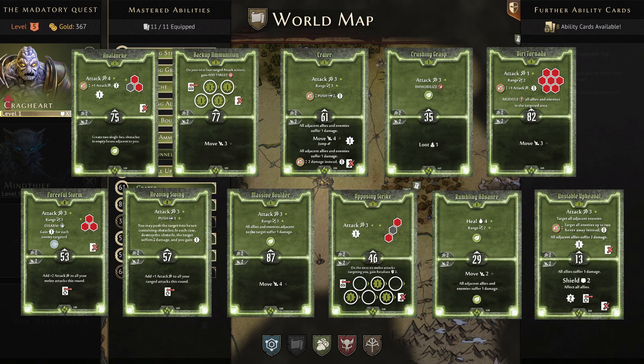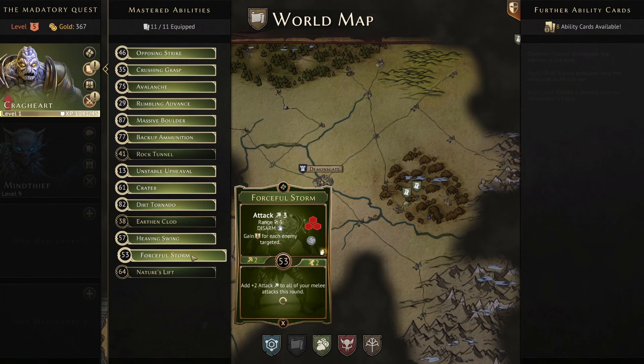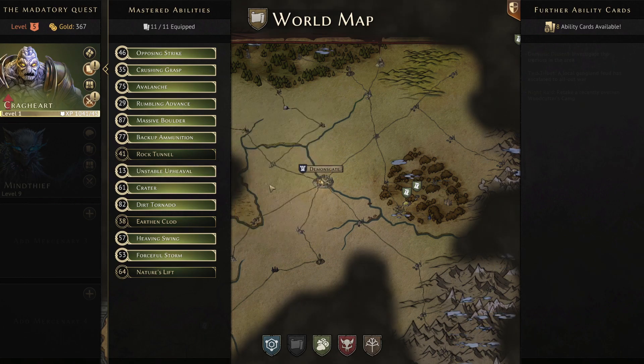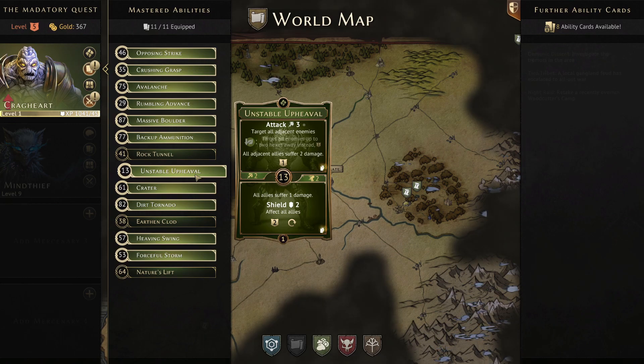The main thing I really like about this build is the combination of the bottom of Forceful Storm plus any of our big melee attacks — in particular Unstable Upheaval. The idea is to get into a good position at some point during the game, use the bottom of Forceful Storm for plus two attack, have our earth element to extend Unstable Upheaval to an additional two hexes, and do a huge attack against a lot of enemies. We can combo this with a Warhammer for stun, Eagle Eye Goggles for advantage, and power potions.